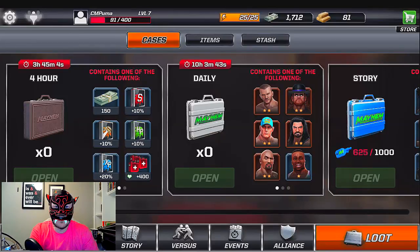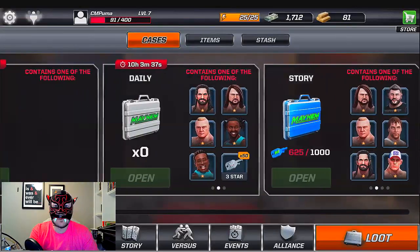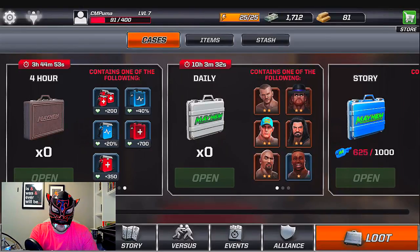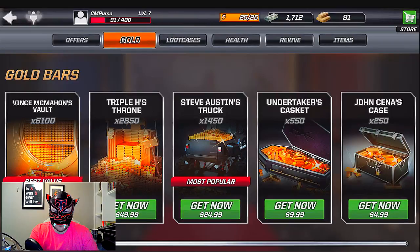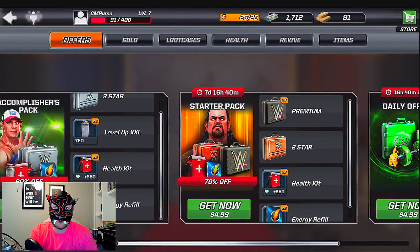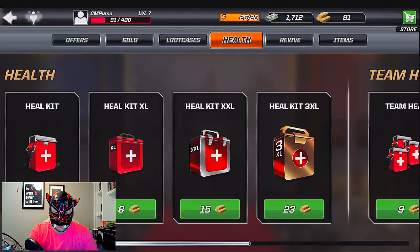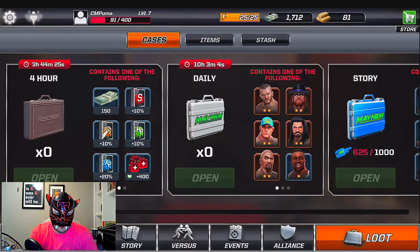This game is available on iOS and Android, it is free. It has loot boxes — we can see all the different loot boxes available to us. For the most part they're done by in-game currency, but you can buy things. You can buy gold, you can buy the different offers they have. I personally bought this starter pack — five bucks for the starter pack.